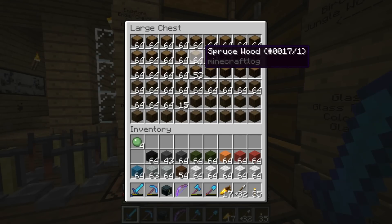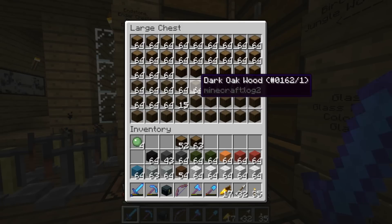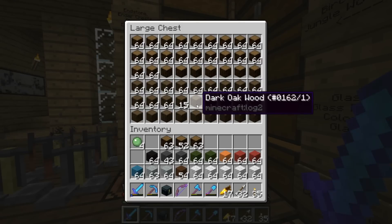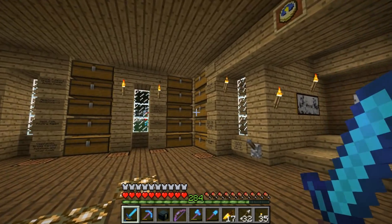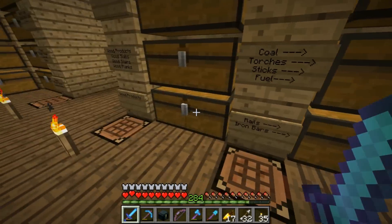Howdy everyone, Cub here. Welcome to episode 220 of the Let's Play. Today we are doing quite a bit — we have a lot of stuff planned for this episode. First and foremost is to go out there and build the Shepherd's House, which we have been meaning to build for the last two episodes now.